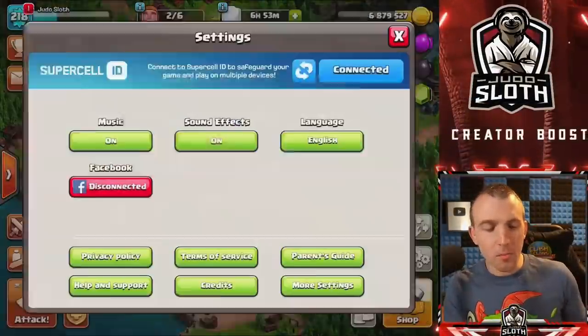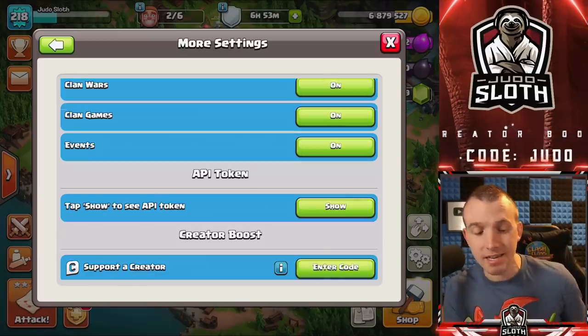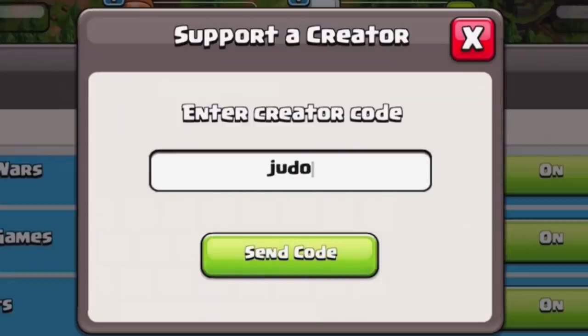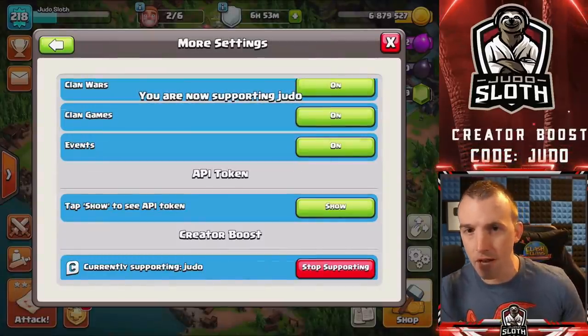If you are going to be purchasing the new gold pass, remember that you can help support your favorite content creator in game by using their code in your settings. My code is Judo and it is much appreciated, my friends.